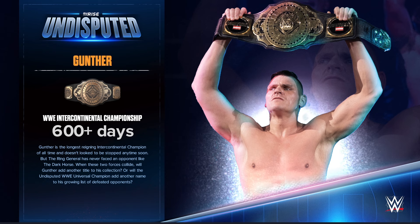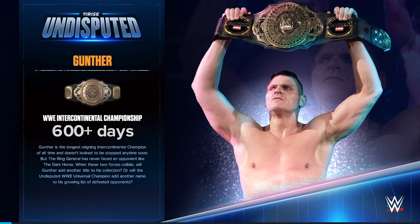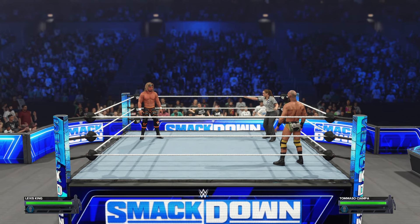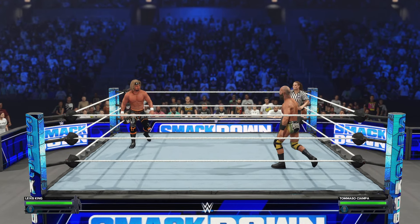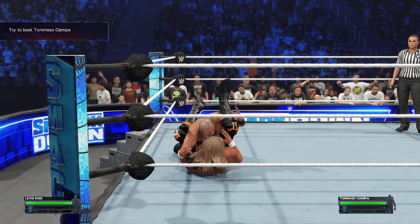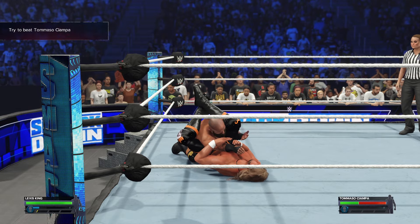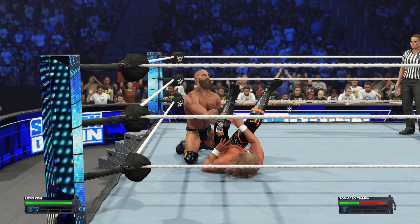Right now we're loading into this extreme rules match and I'm going to show you how you can quickly defeat him to complete this objective that Ava Moreno - I don't know how you pronounce her name - has given me. Once you're loaded in, all you have to do is press R2 or RB, get them into a submission hold, and make them tap out.